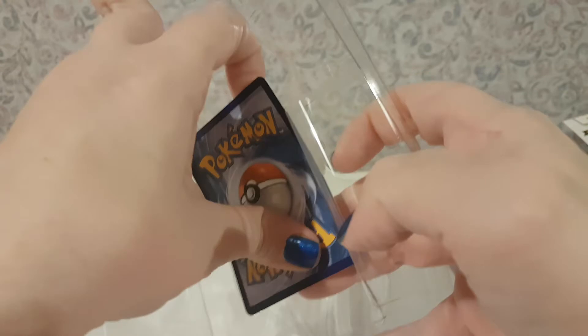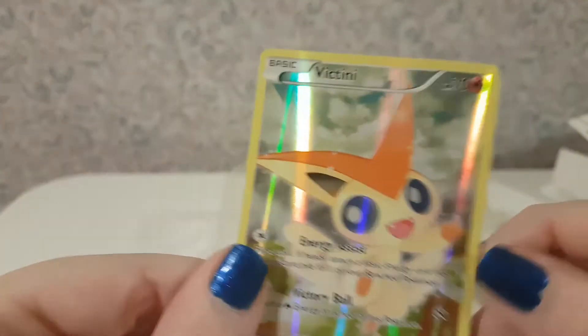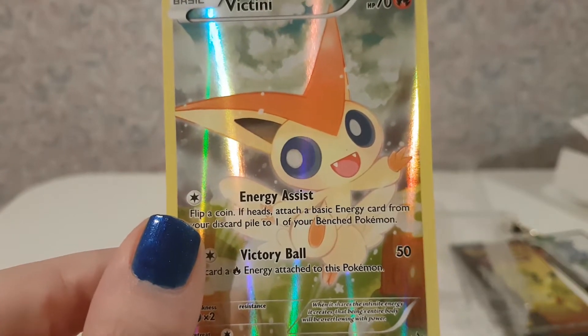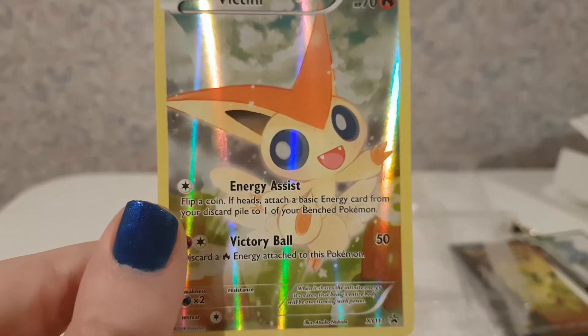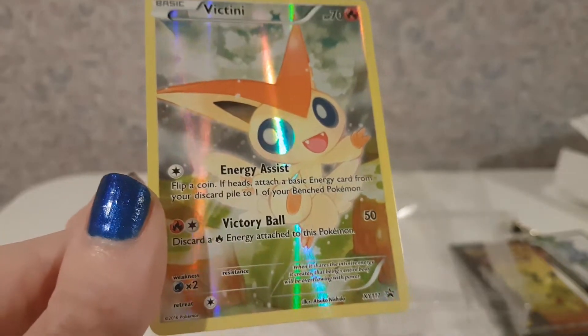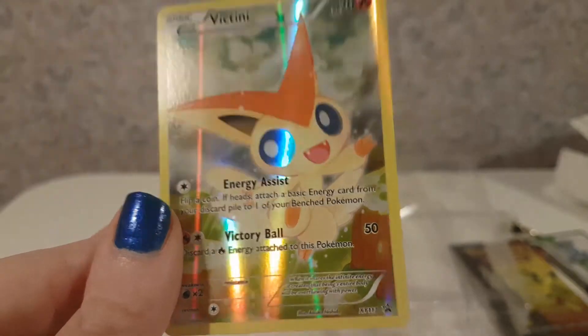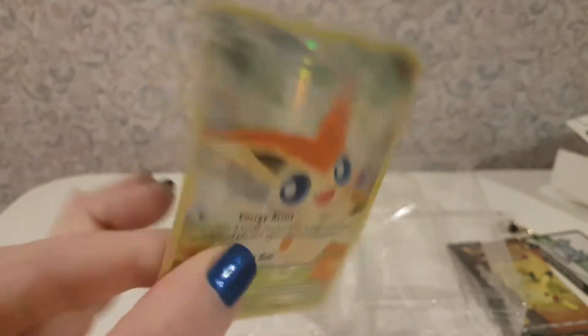And Victini. Energy Assist — for Victini, attach a basic energy card from your discard pile to one of your benched Pokemon. And Victory Ball — discard an energy attached to this Pokemon, with a fire energy attached, and it does 50 damage.